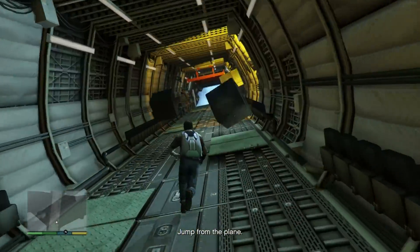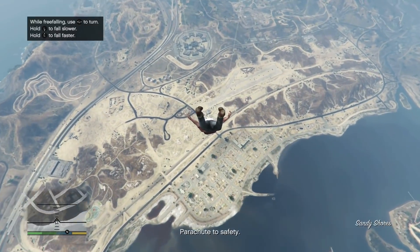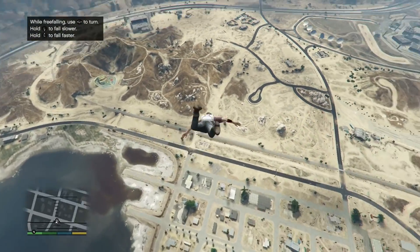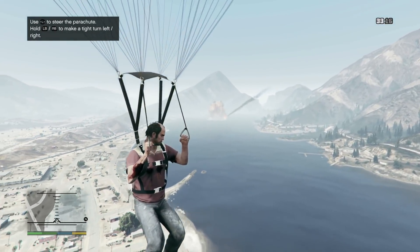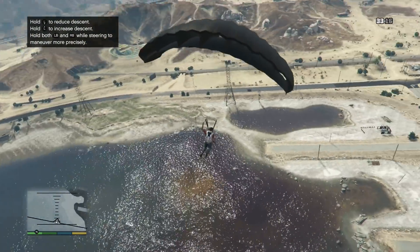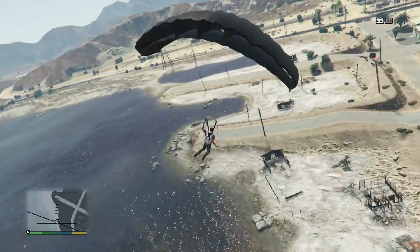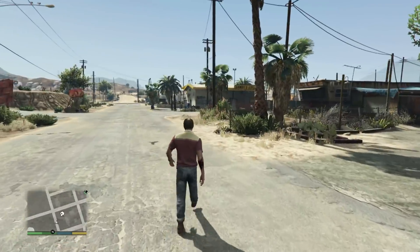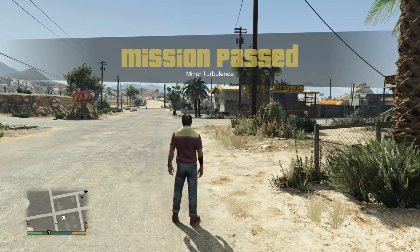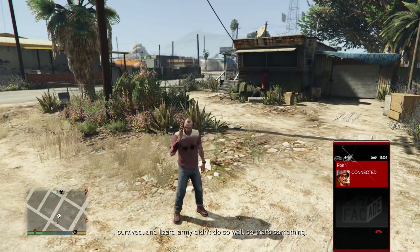Once you guys reach that point, you will need an MOC with personal vehicle storage, and you will also need a motorcycle club. Once you guys have all of that and you're finished up with that mission in story mode, you must go up to that mission and then complete it, like I am doing right now in the background video you see on screen.